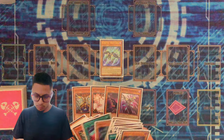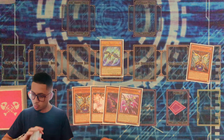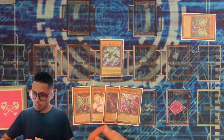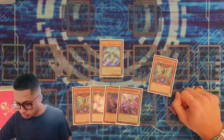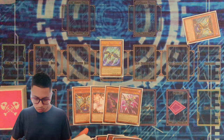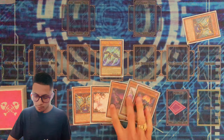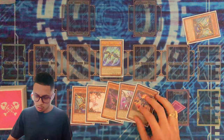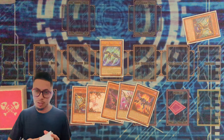Foolish Burial a Mimicry. We're going to send the Mimicry to the grave. Effect the Mimicry — we're going to go ahead and banish to add one Raid Raptor card. I normally like to go ahead and add the Bloom. If I already have two extenders, the Bloom is going to be like another extender — it summons itself plus another one. So if you do get stopped or whatever, you automatically summon two on the field.